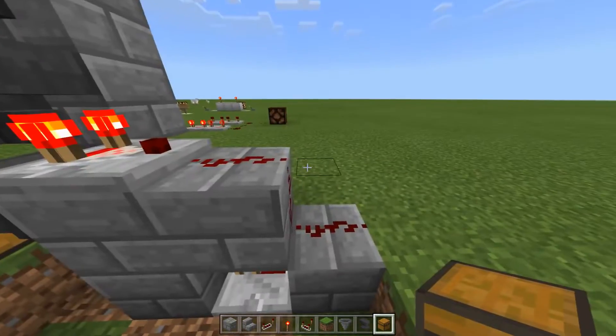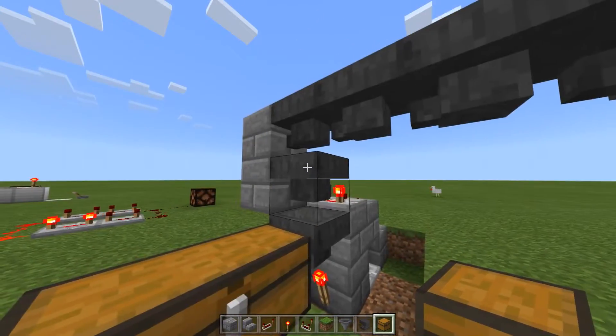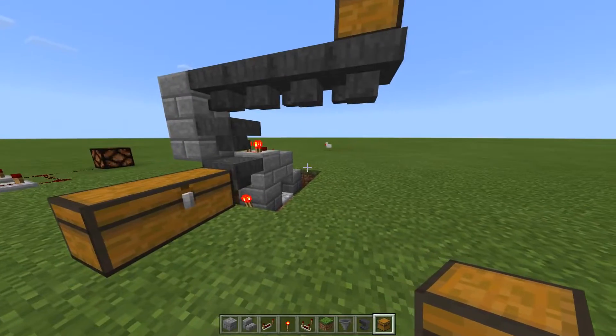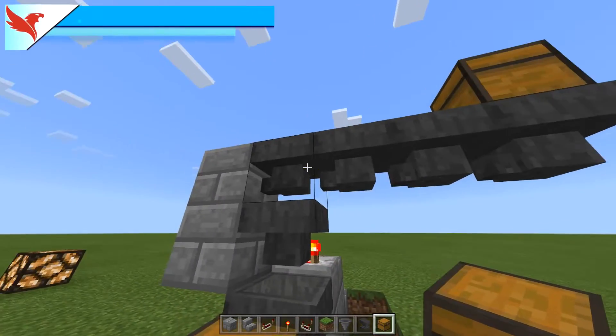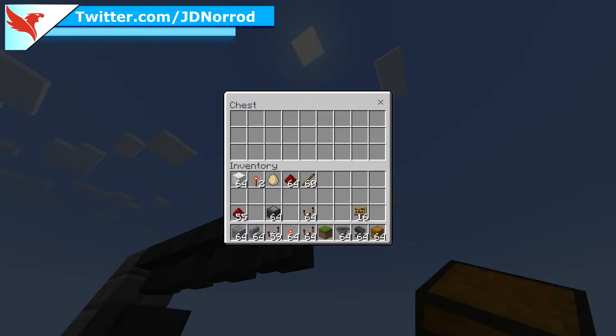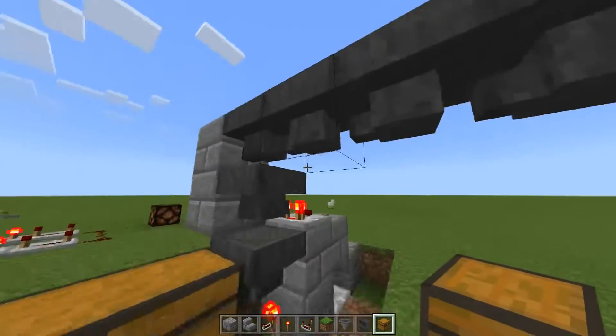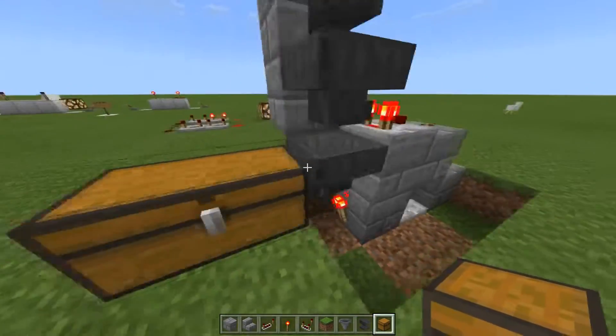This is the most basic and easiest way to do it, and I'm not just going to show you how to build it but I'm going to explain exactly why it works the way that it does. So this top line of hoppers is your input line, and this chest is your input chest where you're going to put in whatever items you want to be sorted. They're going to pass down the line, and right now we only have one filter set up.